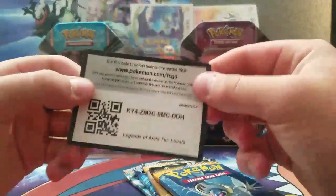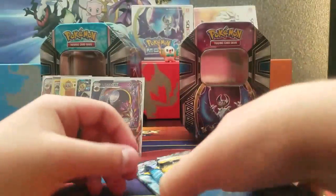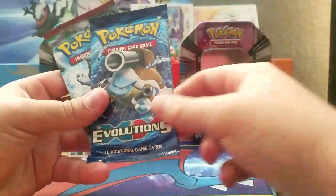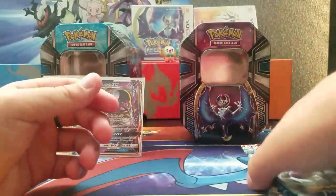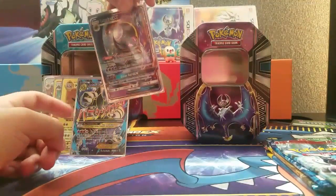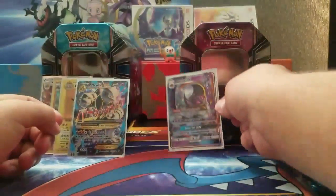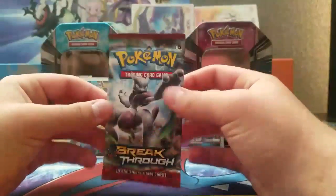We got the code card — this is the code for the first person to get it. We have a Lunala pack art, a Solgaleo pack art, a Blastoise pack art, and a Mewtwo pack art. We actually pulled that Mega Mewtwo in the first half of the video if you guys remember. I will be opening the Breakthrough pack first.